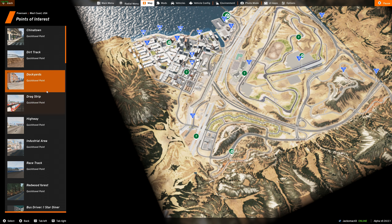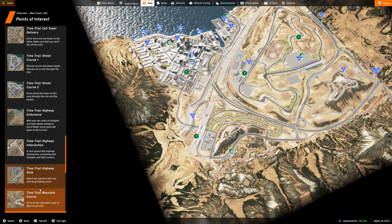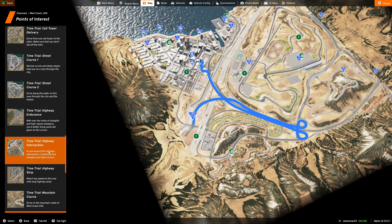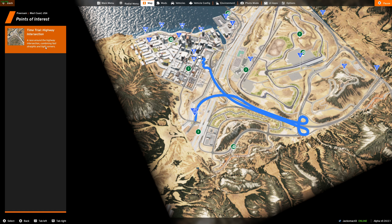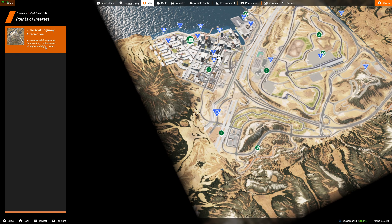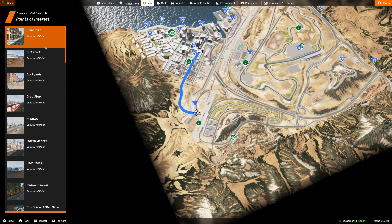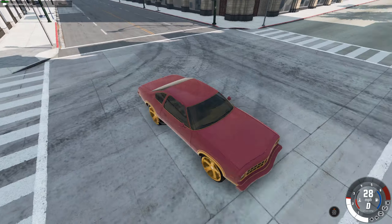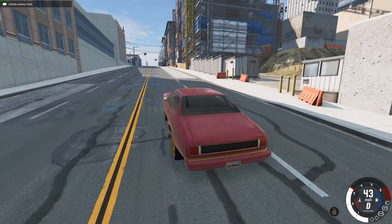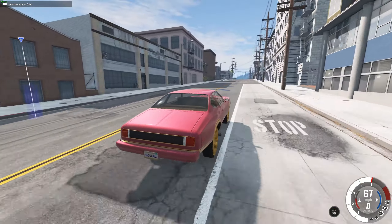Let's do a time trial — highway intersection time trial. You can put a waypoint on the map, and then in the world you can actually see where you're going. That is really good. So we'll look at the cars later, but right now let's check out this map mode.